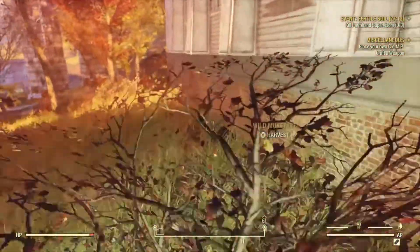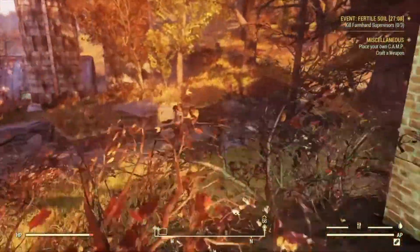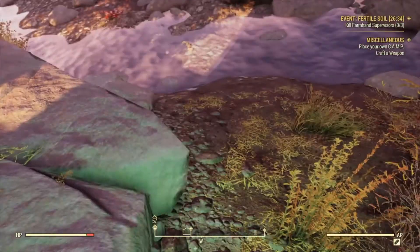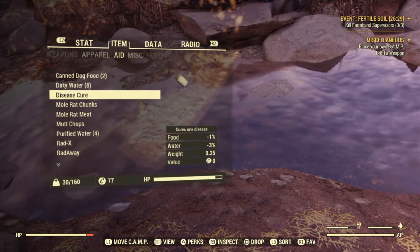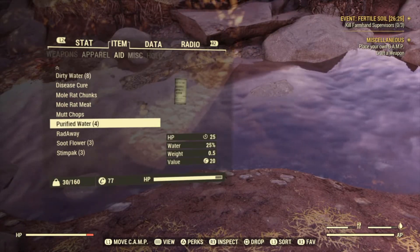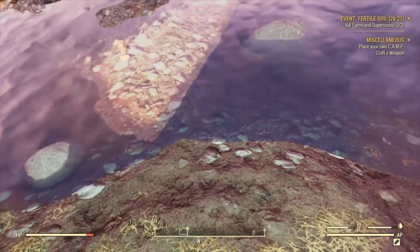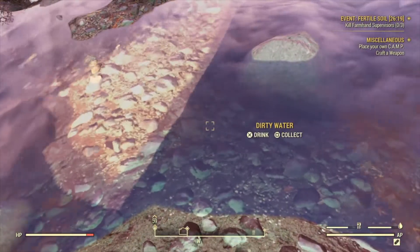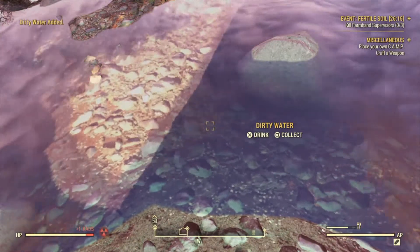Radiation is registered on the red part of your health bar at the bottom of your screen. We use RAD-X to prevent radiation damage, and RAD-Away to remove damage we've already received. We're taking a RAD-X now since we're gathering a lot of water. The RADs are taken care of — let's scoop up a ton of dirty water.